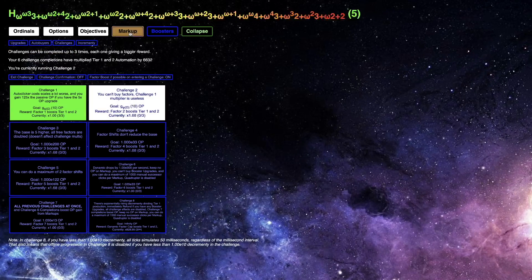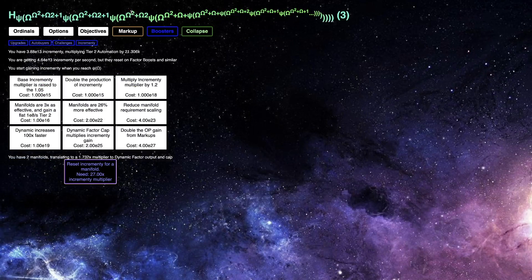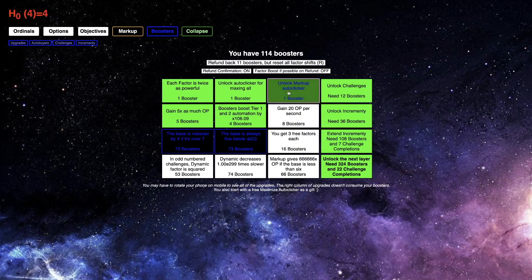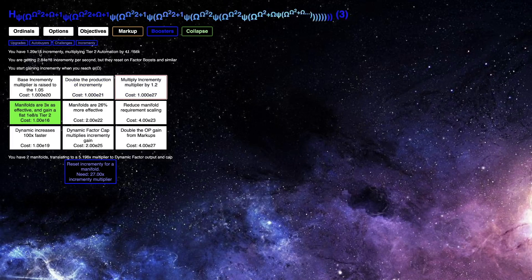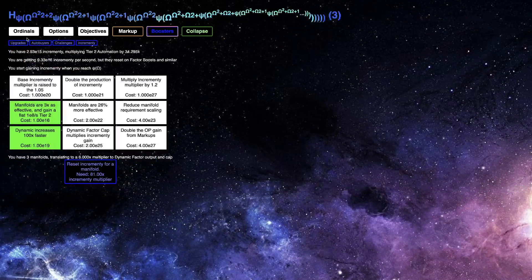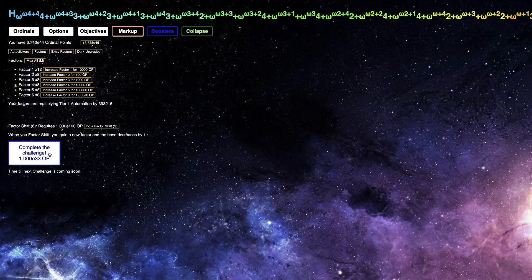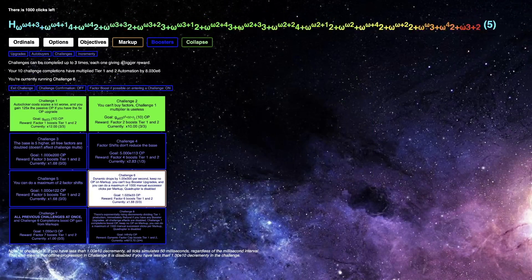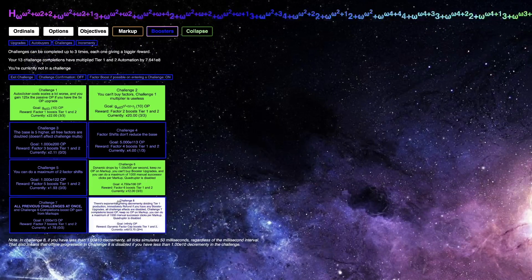Three completions of challenge one done. Challenge two now — three completions of that should also be easy. I cannot really get anything increment-y related, but I can get these manifolds. There's three completions of challenge two. I don't know why I changed my build, I don't really even need to at this point. Get these increment-y upgrades, and also the E19 increment-y upgrade in that manifold. Six more factor boosts — this should allow me to complete challenge four at least the first couple times.